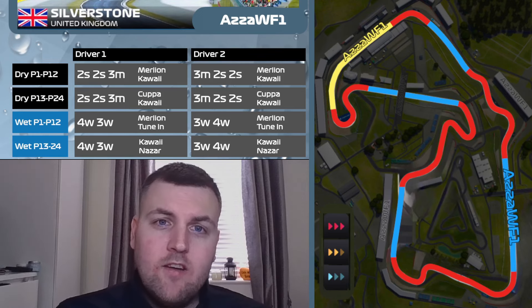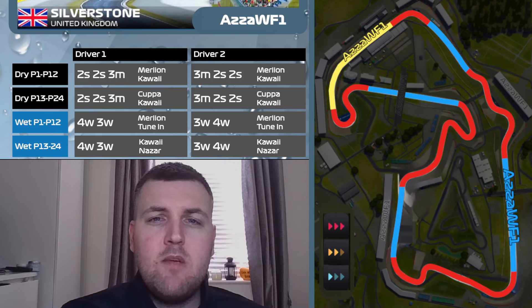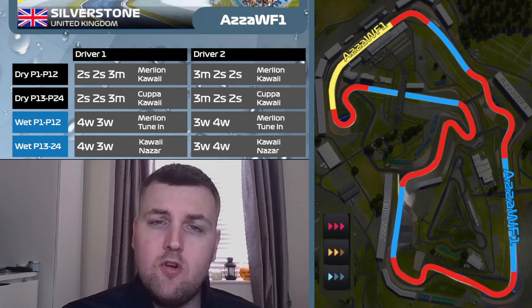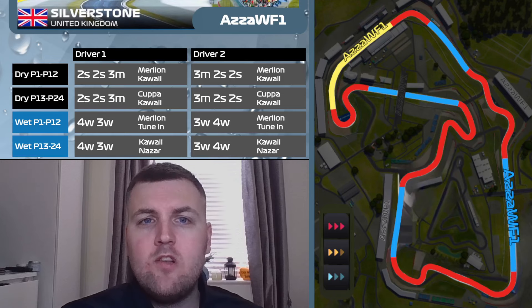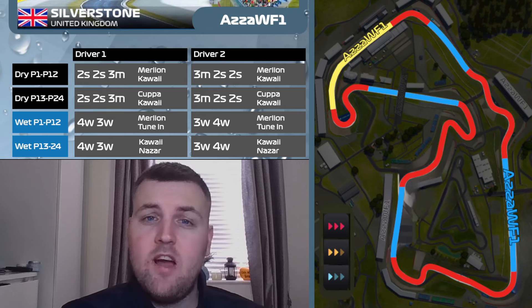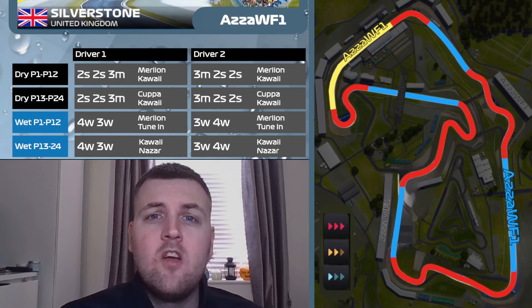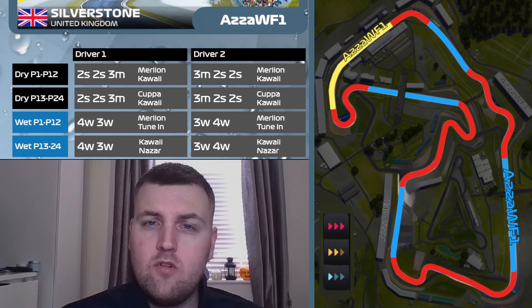Now we're at Silverstone — the home of motorsport. From the front: 2-soft, 2-soft, 3-medium, and a 3-medium, 2-soft, 2-soft — Merlin and Kawhi, because we are doing more than one stop. Drivers starting P13 to P24: 2-soft, 2-soft, 3-medium, and the same strategy — 3-medium, 2-soft, 2-soft — with Kawhi and Kawhi helping out with the race start boost from the back.